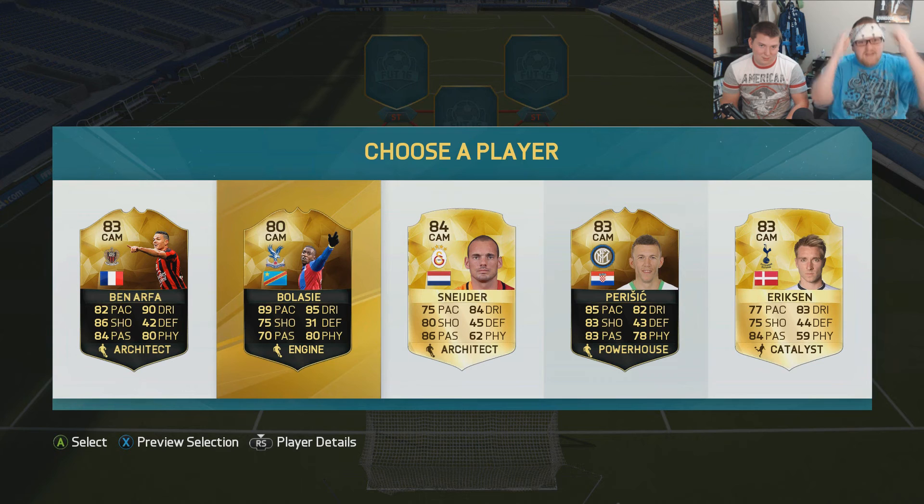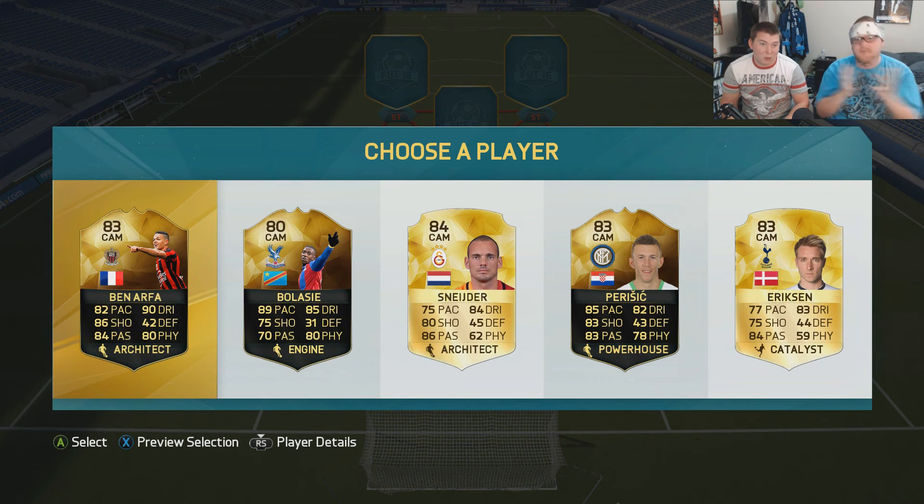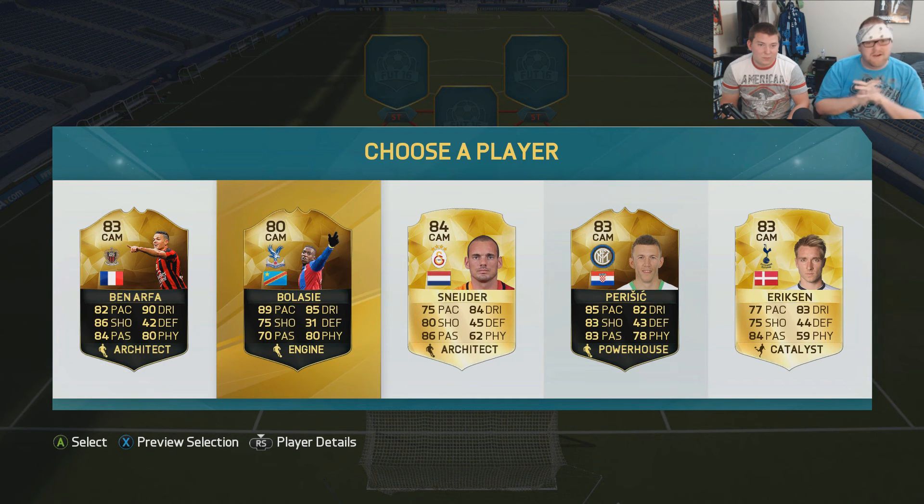One through five, go — I want number two. We got Yannick Bolasie, in-form Bolasie! That's awesome. Maybe links up within the team. I like Bolasie better — that's a sick one, that's probably my favorite player on there. I love Eriksson being a Spurs fan but Bolasie's probably the sickest player in the bunch. Throw him in!